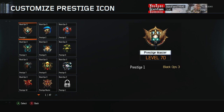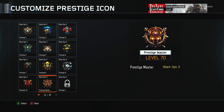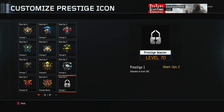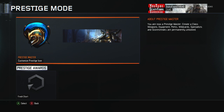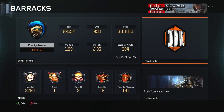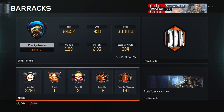Once you reach prestige master, everything is unlocked — all attachments, and you don't have to deal with those unlock tokens anymore. You also unlock every icon from past games. As soon as you reach level 100, you unlock three new emblems: the prestige 1 icon from Black Ops 2, Black Ops 1, and World at War. I'm trying to get to level 100 before next week, but it's really hard grinding up there.